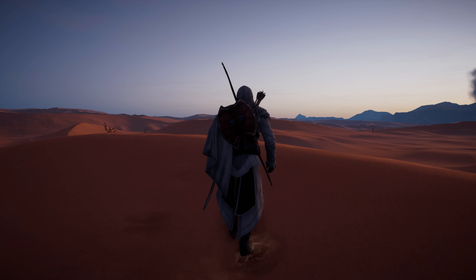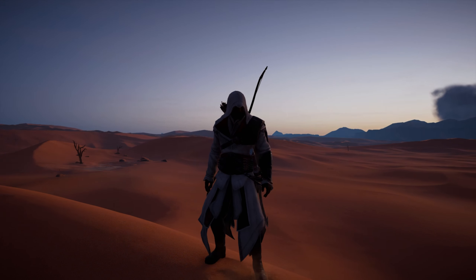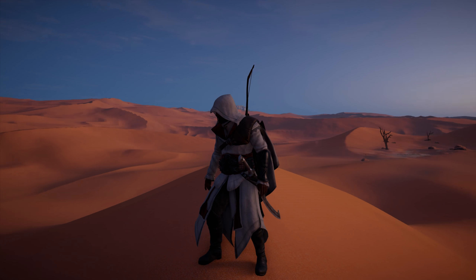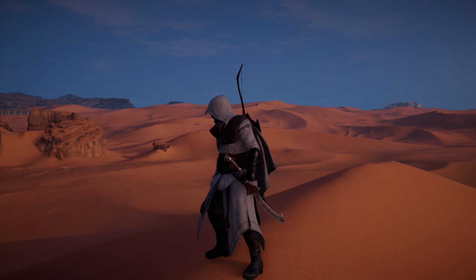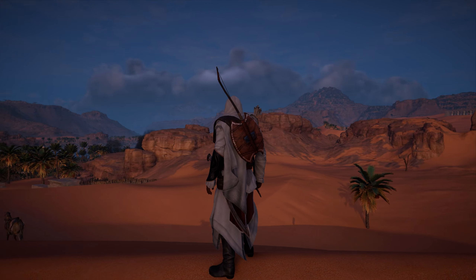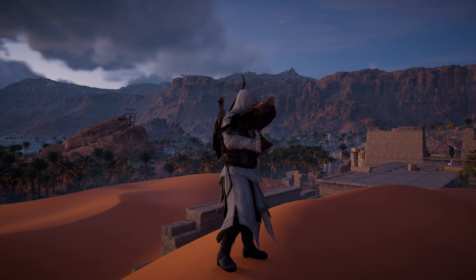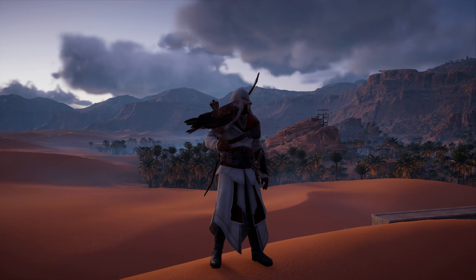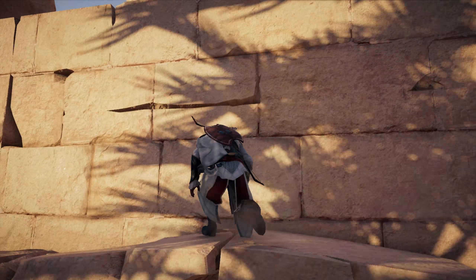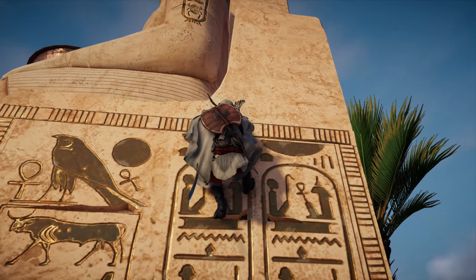Next up we have the Ezio legacy outfit — classic Ezio. It's great to see Ezio's Brotherhood robes back in Assassin's Creed Origins and they also look very detailed, much like the Altair robe. One problem with the Ezio robes in previous games was that his arm would go through the cape. The cape was kind of just animated but didn't interact with the character's body because it was a legacy outfit added in as something extra. But in Assassin's Creed Origins, this isn't the case — Bayek's arm doesn't go through the cape, which is really nice to see. It's great to see the Ezio outfit back, and I really love that Ubisoft adds these into the game.